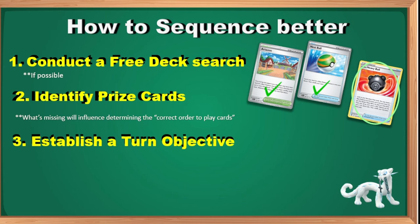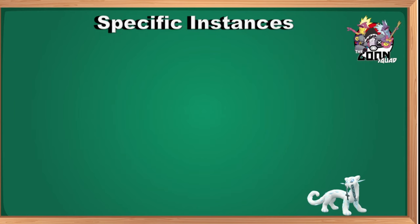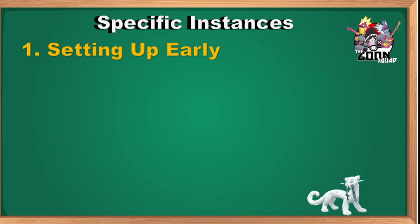Establish a turn objective. Break the game into smaller chunks — what do you have in hand, what's in your prizes, where do you want to end your turn? Be realistic. One clear goal might be declaring a particular attack, finding a Pokémon, or getting a specific card. Or you might have smaller goals: thin the deck before they Iono you, or fuel the Lost Zone count a bit more because you can push further.